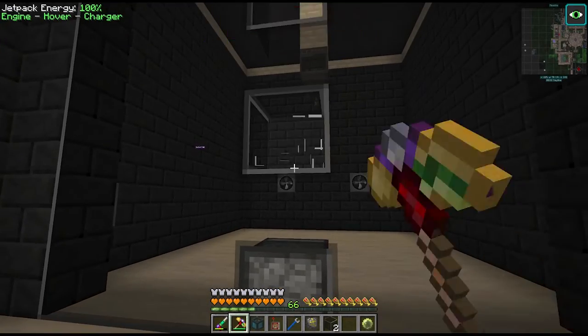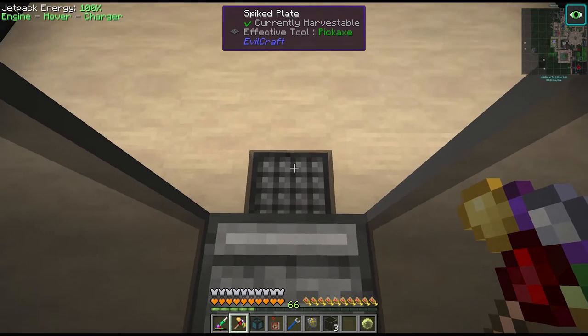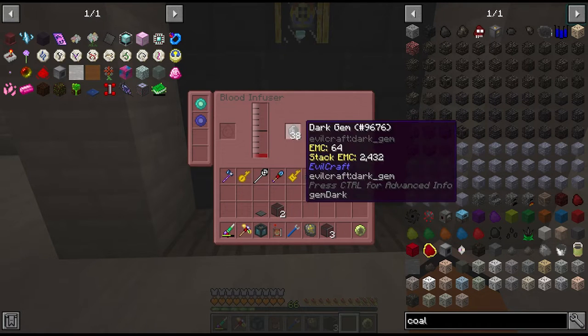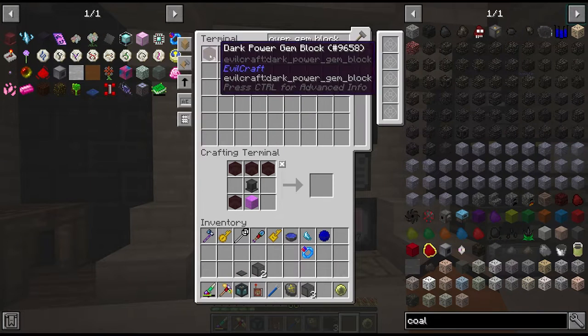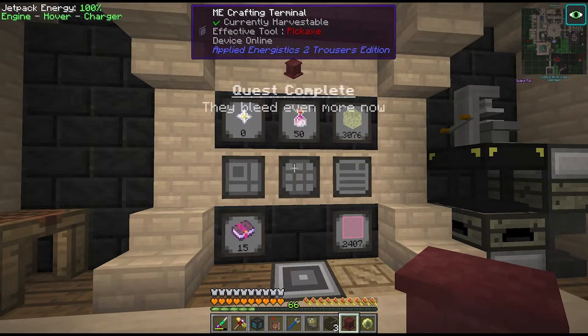There are a couple of other minor projects I'd like to do to start off with today, and the first one is to upgrade the spiked plate from Evil Craft. This is going to produce a much more efficient yield of blood for our blood infuser. We need five gem blocks and elementium, which we were blocked by before, but after a little patience we can finally upgrade our sanguinary pedestal and we get our quest.